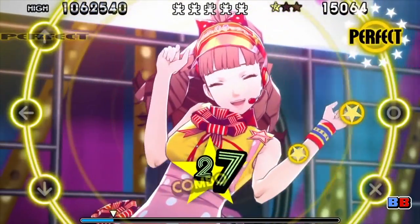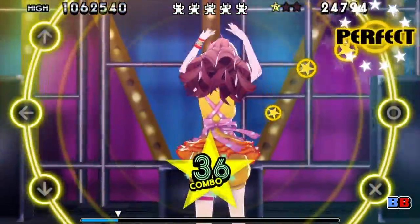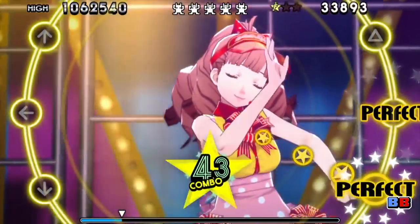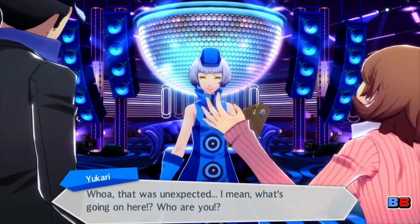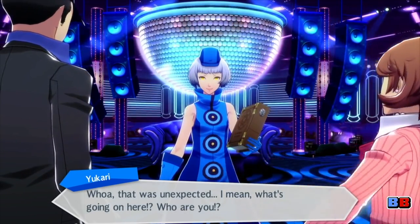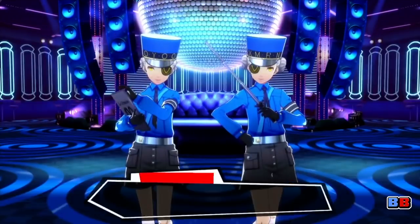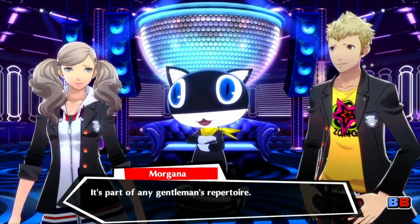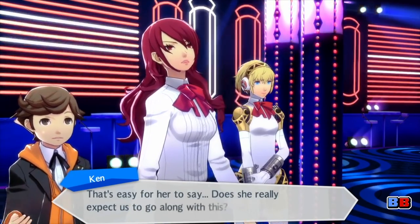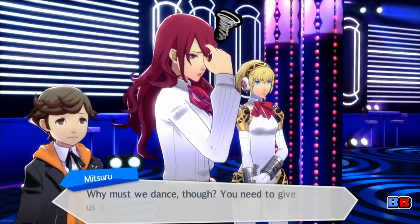While Persona 4 Dancing All Night revolves around a mystery surrounding idol group Kanamin Kitchen and is therefore part of the original game's lore, Persona 3 Dancing in Moonlight and Persona 5 Dancing in Starlight are removed from being part of each respective game's storylines. The setup is practically the same — each game's respective Velvet Room assistants brought their teams to Club Velvet to dance the night away. That's it! No extensive story mode here, just dancing to the music and the occasional social interaction.